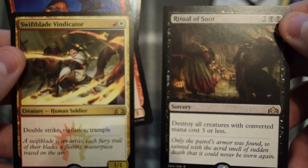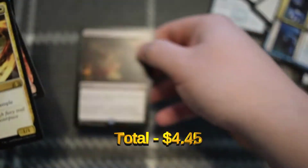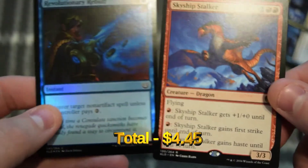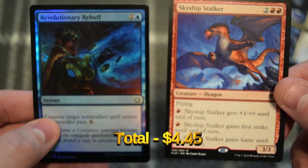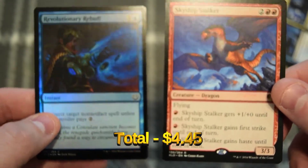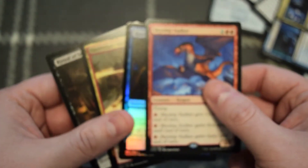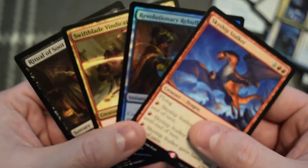Alright, so we got these two for our rares in the Ravnica, and then from Kaladesh we got the nice little Dragon and this nice little Rebuff Foil. We'll see how much these go for — maybe I'll put the prices up on the screen. I hope you guys enjoyed the fast crack pack for Sunday. Next Sunday we'll have another three packs to open. I hope you guys are enjoying it, and we'll catch you in the next one. Bye!